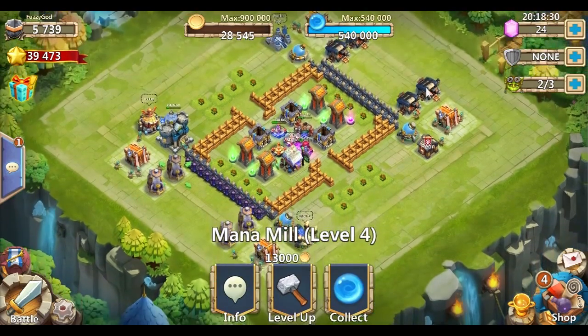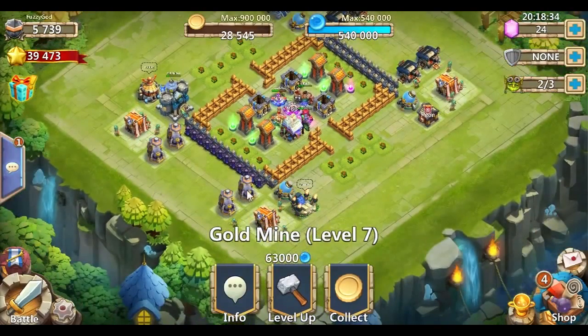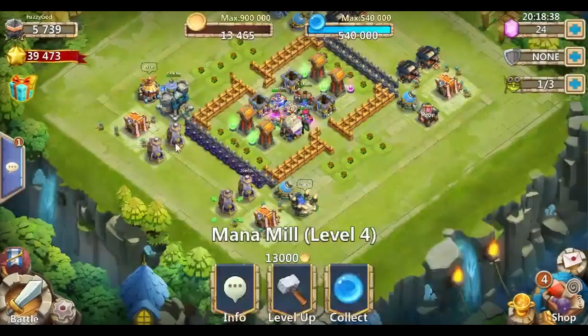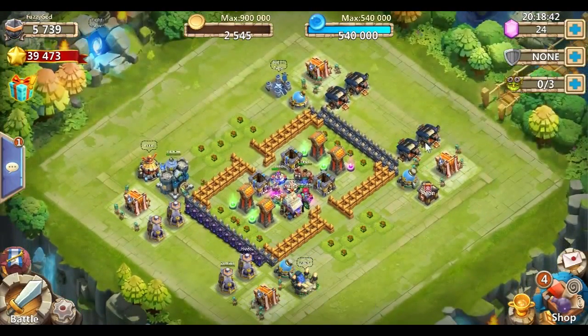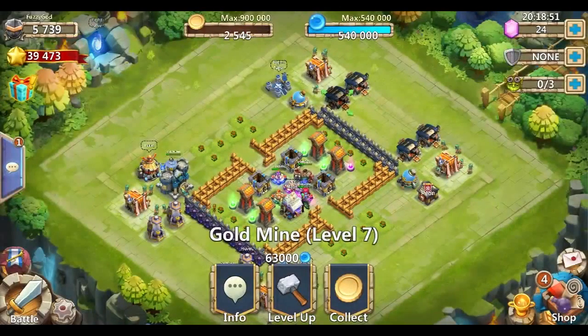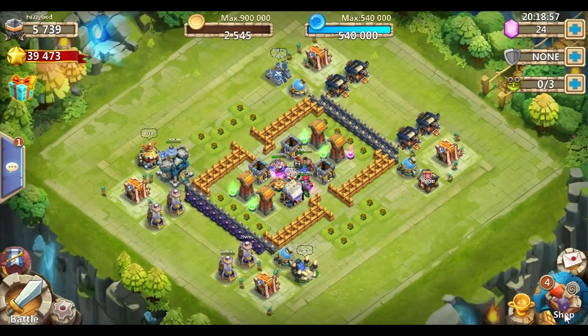Another thing I did was create some more buildings — I created some mana mills and gold mines. I can't believe I created a gold mine! I'd say don't take these any higher than level 10. I got some level sevens, which is kind of nice to log on and have like 50,000 gold sitting there waiting for you. A gold mine level seven has 30,000 storage, so if all four are filled up I'll log on and have 120,000 gold.